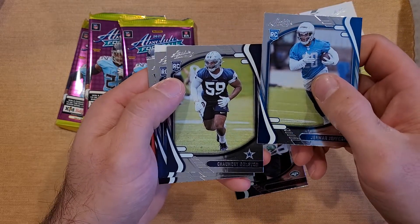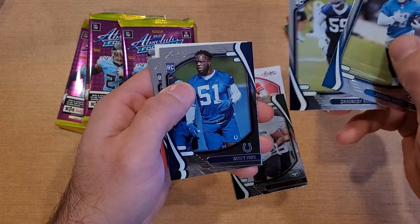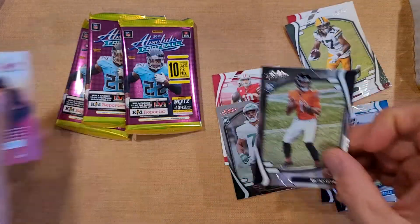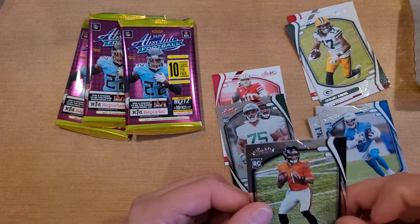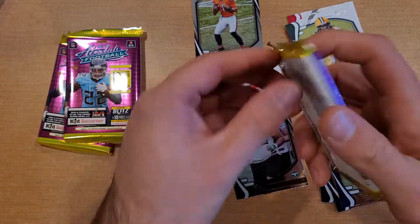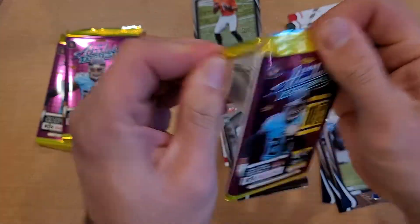For the rookies we have Jamar Jefferson — not sure why they're all upside down like that — Chancy Golston, Quincy Roche, and Justin Fields. I'll have to set that aside for sleeving.